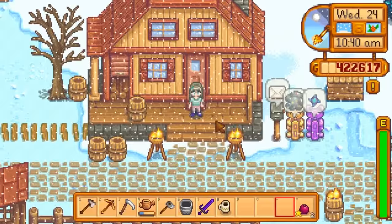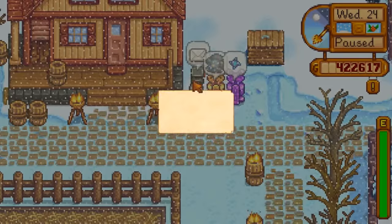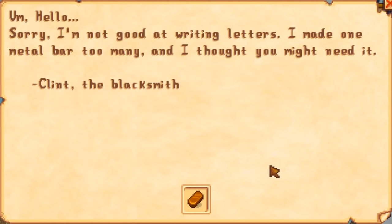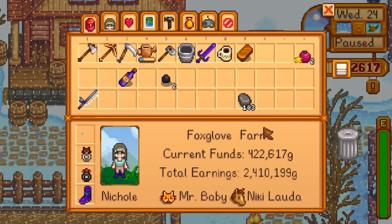We're going outside - it's snowing. The first thing we do is check the mail. Clint the blacksmith sent a metal bar he made too many of. There's also a note: 'Tomorrow is the Feast of the Winter Star. Did you get a gift for your secret friend Robin? The feast starts at 9 a.m. in the town square.' Right, so I have to remember to bring a present to my secret friend Robin. I'm going to bring her this orange wine - she tends to like wine.